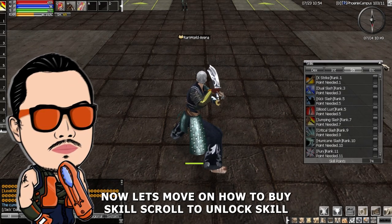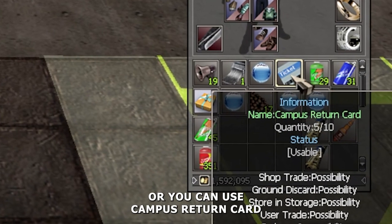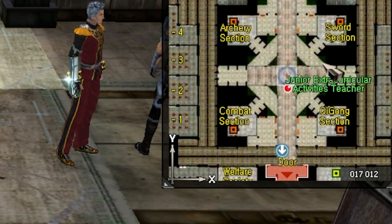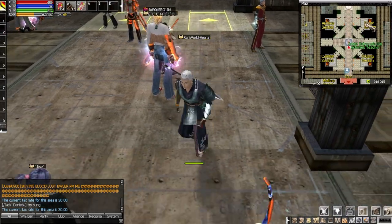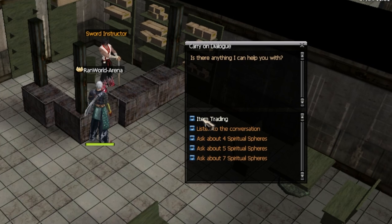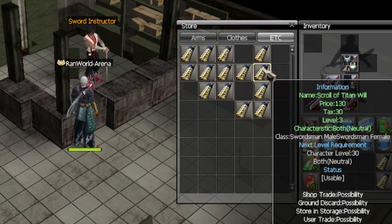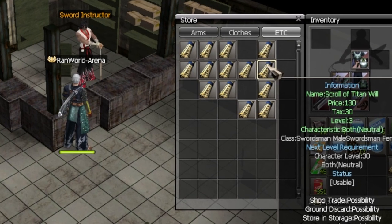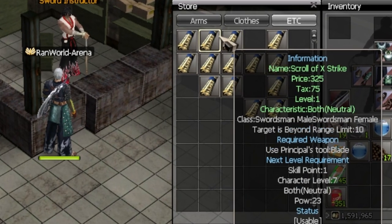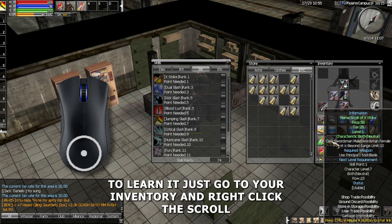Now let's move on to how to buy skill scrolls to unlock skills. First, go to Campus 1F or you can use a campus return card. There are a total of four sections, one section for each class. Since I am a swordsman, I will go to the swordsman section. Find the scroll you need.